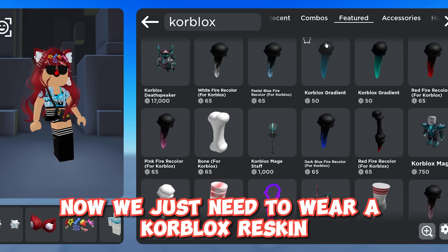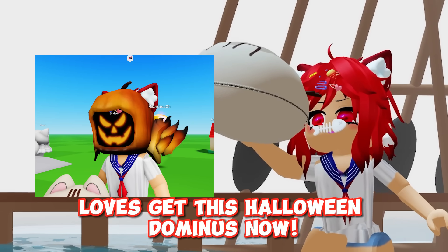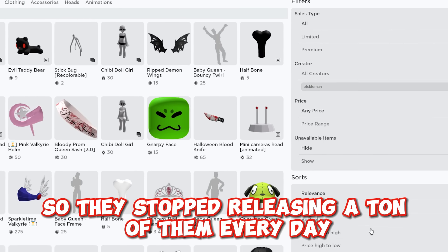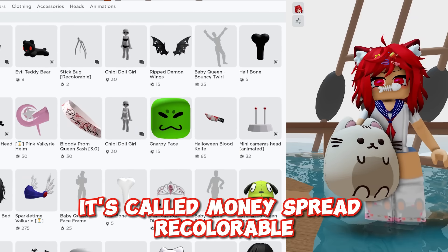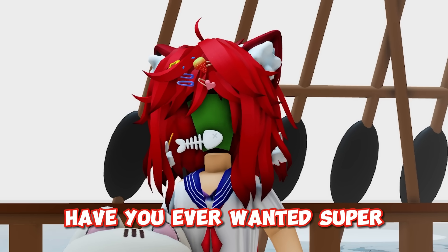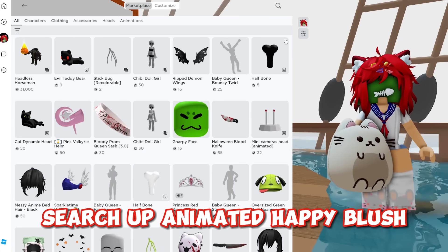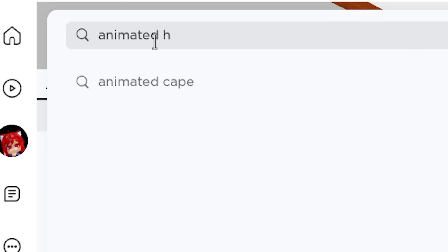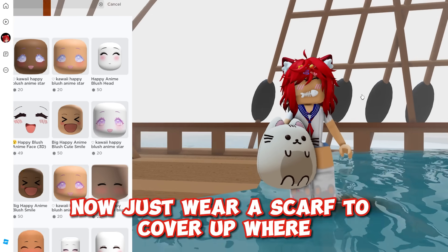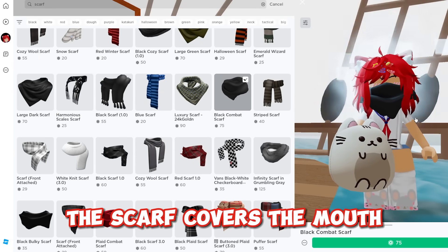Now we just need to wear the Keblox reskin. Guys, get this Halloween dominance now, but first let's check on the headless — it's been over a week so they stopped releasing a ton of them every day. It's called Money Spread Recolorable. Here it is — now you look like you're bleeding money. Have you ever wanted the Super Super Happy Face? Search up Animated Happy Blush, click it, then just wear a scarf to cover up where the mouth is supposed to be. Make sure to double check that the scarf covers the mouth.